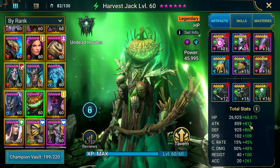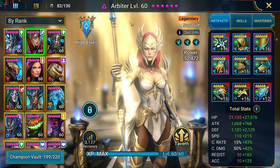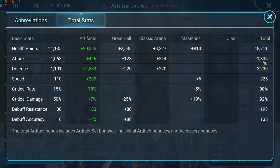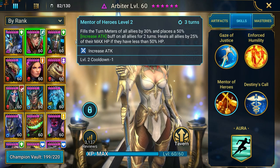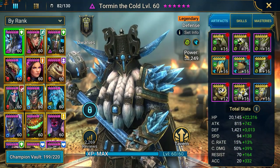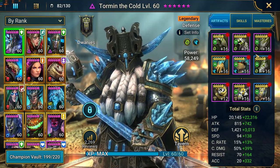Harvest Jack would be a good example — I have him as well. I may be forced to rethink my strategy because I cannot get within that threshold for my Arbiter and my CC champion to be guaranteed to go back to back. As you get faster with your turn meter booster — which is Arbiter with her 30% turn meter increase — the harder it is to have your CC champion follow as well.